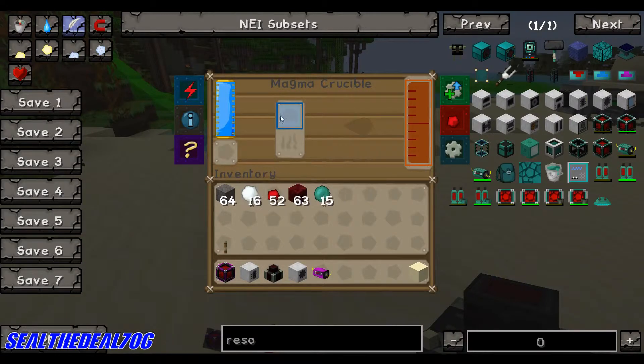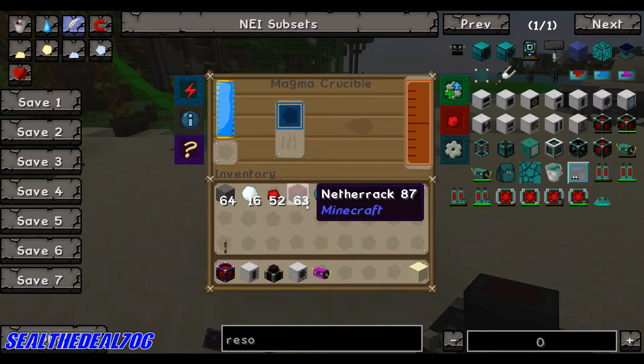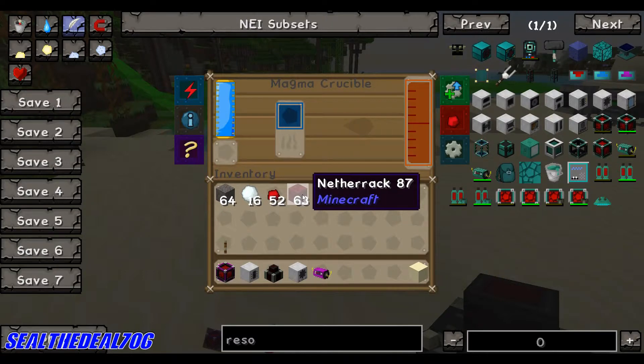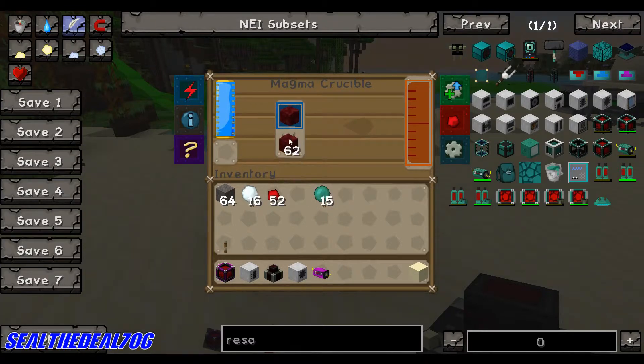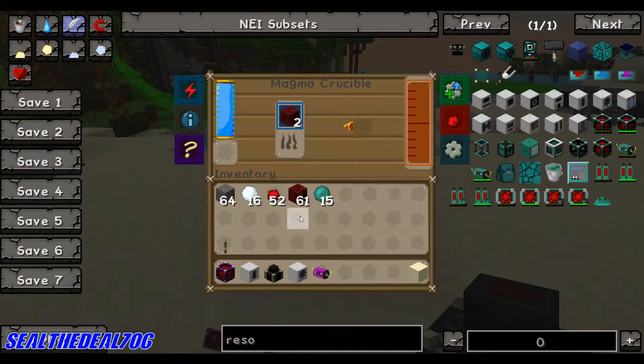This is where your item goes and you can make different kinds of liquids. To make basic lava — if you need lava and you've gone to the nether and you've got a bunch of netherrack laying around, because most of the time when you go to the nether to mine for nether quartz or look for the nether fortress, you end up with a lot of netherrack. Well if you need lava and you don't have a pump yet to pump it from the nether, you can just stick some netherrack in here. You could also put cobblestone in there and it'll make lava.